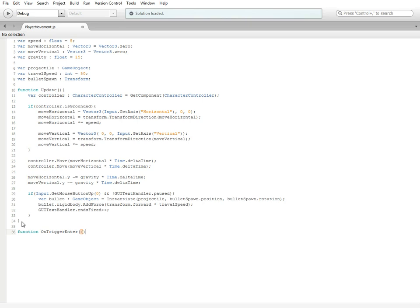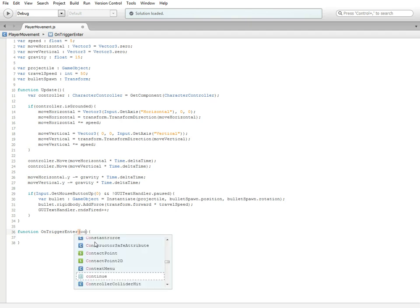It's new to the script, it's not new to what we've been doing. And then in the parentheses, similar to how we always do it, 'col' as an example of Collider. It's like 9 in the morning right now and I'm not awake yet.